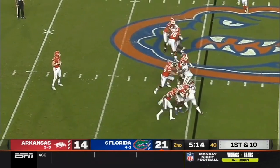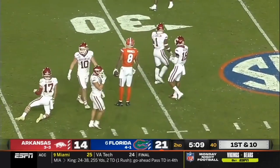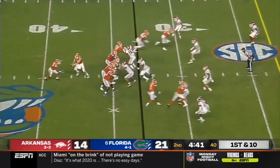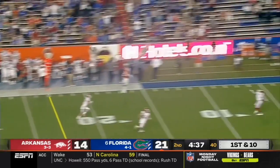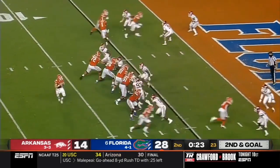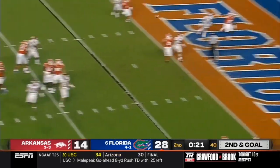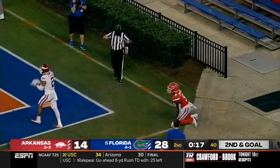Trask off play action, scanning the field, takes another deep shot and fits it in. Off play action again, looking downfield, taking a shot to the end zone again. Here comes a blitz — Trask floats one into the end zone, just in the back corner, it's hauled in.